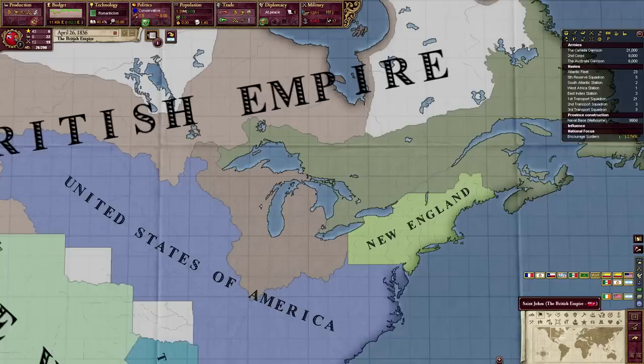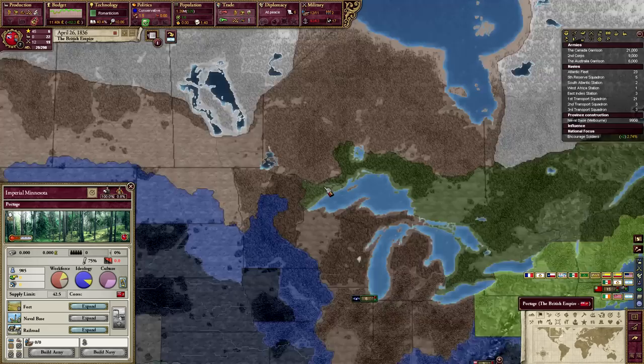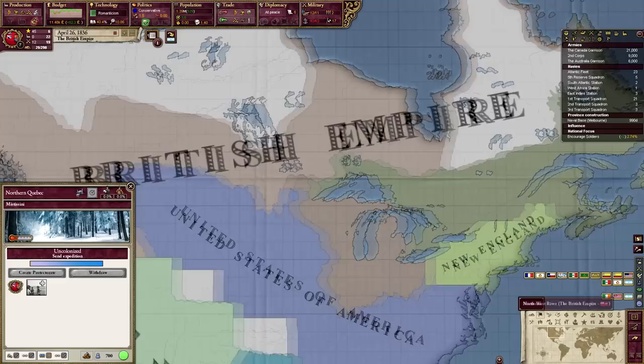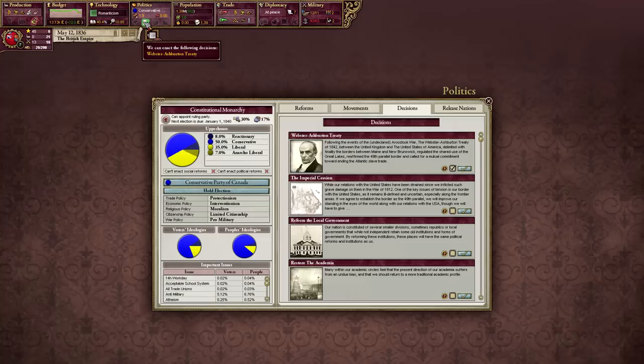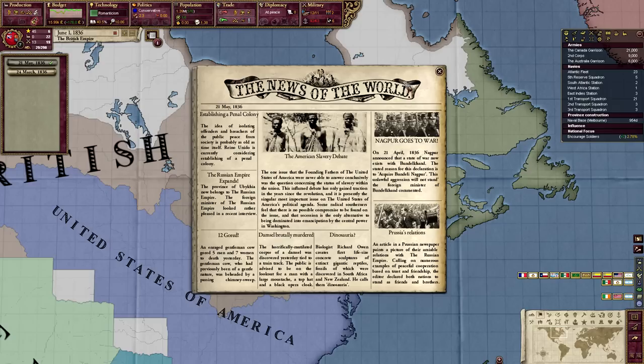There are clerks and craftsmen in Southern Ontario. Imperial Minnesota grants statehood — it's a state I don't even own. I can't create any protectorates or colonies or anything. I don't want to do the Webster-Ashburton treaty. Have they changed the newspapers? The American Slavery Debate, a war report, Penal Colony, Russian Empire expands, a war between the Polish-Lithuanian Commonwealth and Prussia, the Arc de Triomphe was unveiled, and the Second Great Awakening — a wave of religious zeal.